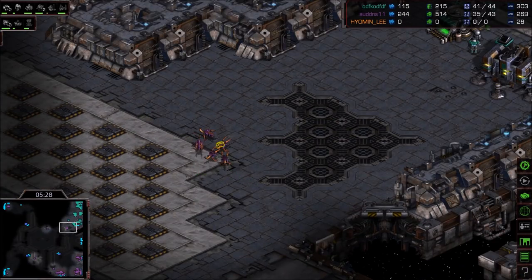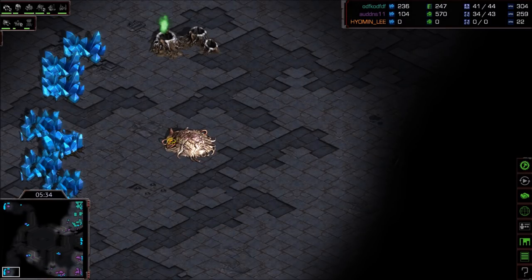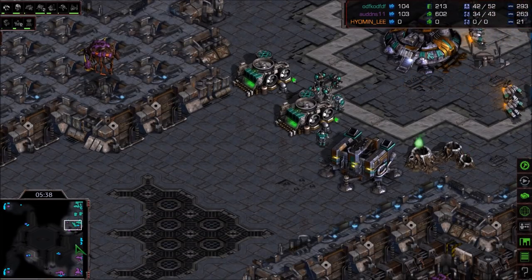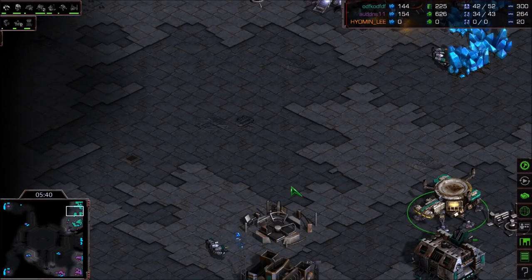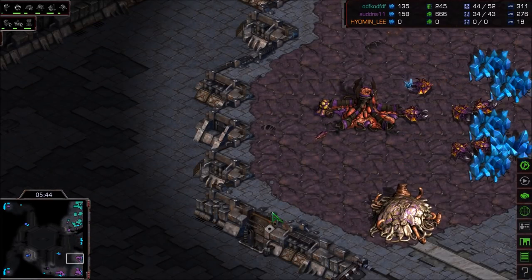Speedlings — are they speedy? They are speedy, and they are out. That SCV is dead. Zero is taking a fourth base way up in the top left-hand corner, and a fifth base. Wow. He's double-expanding on Flash here. Flash, you're five minutes in — you've got to get out there and get some pressure on the Zerg player, or he's just going to crush you.